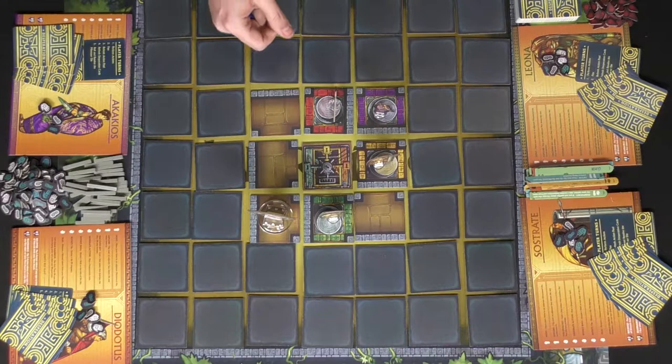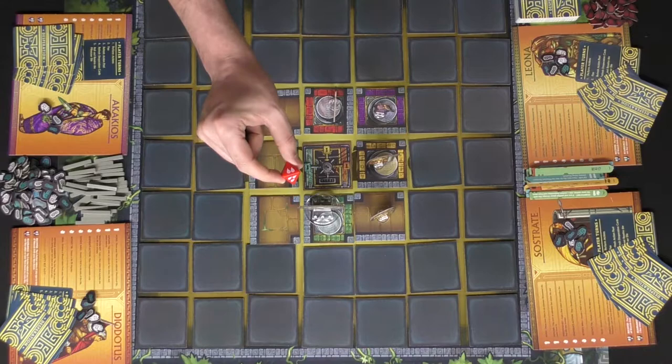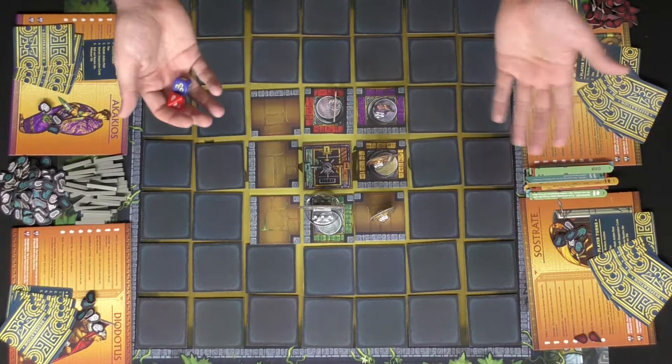If the Minotaur hits a player, that player will be dispersed to a new location and will roll the red die to take damage based on that roll. You take the damage markers and place them on that character, and that player will decide which actions they're going to lose until they heal from their player board. And that's the basic idea of the game.